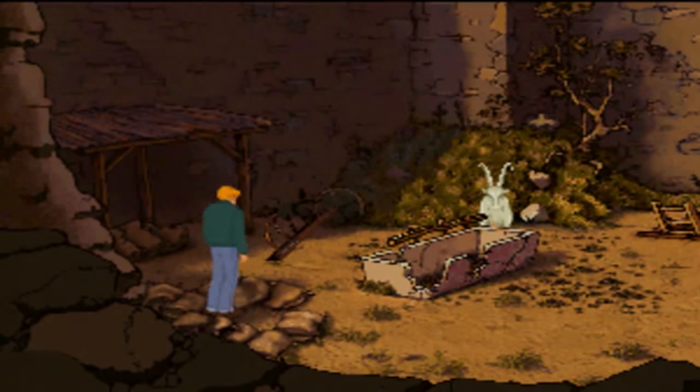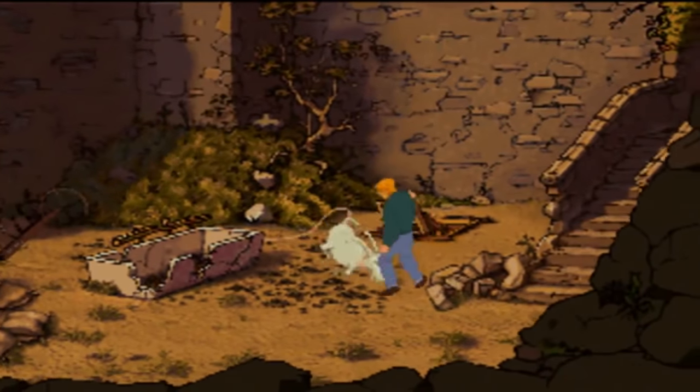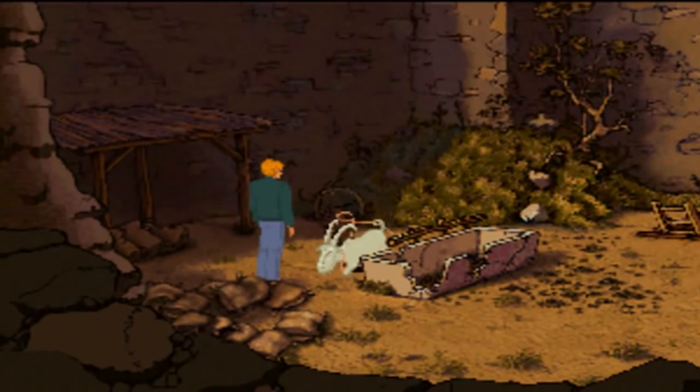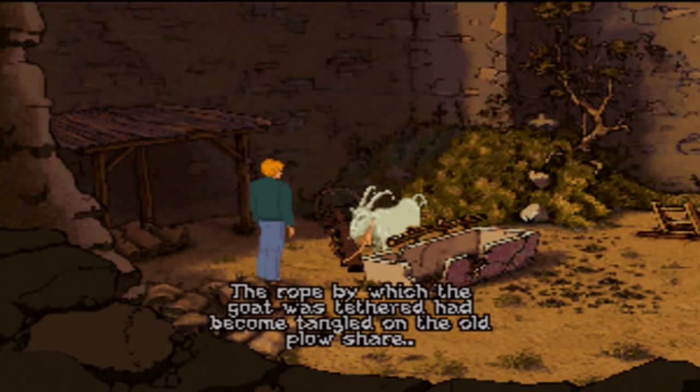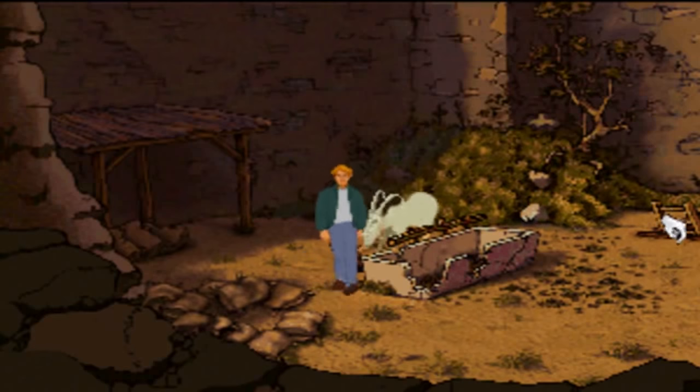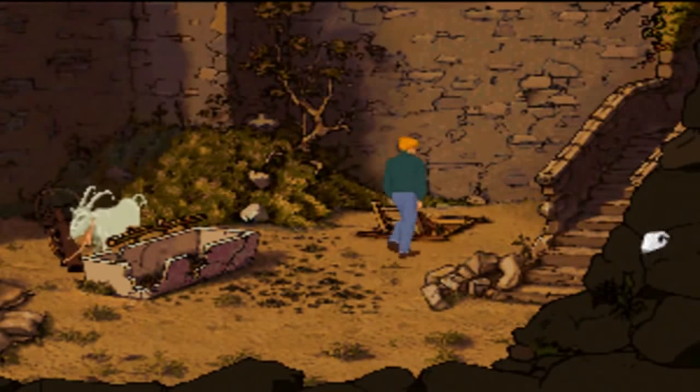getting headbutted by the goat. But this here is the key window of opportunity. As the goat trots back to his position, you have to quickly interact with the farm machinery and George will sprint over to it — bearing in mind he's never really sprinted in the game up until this point, so you'd essentially have to unlearn the rules of the game to figure this out. Pull it into position and trap the goat the next time he charges you. If you did this without anyone telling you, please tell us in the comments and I'll come in there and call you a liar.